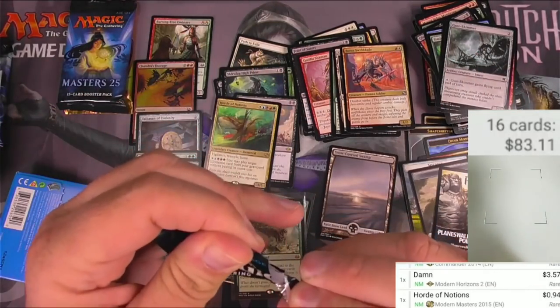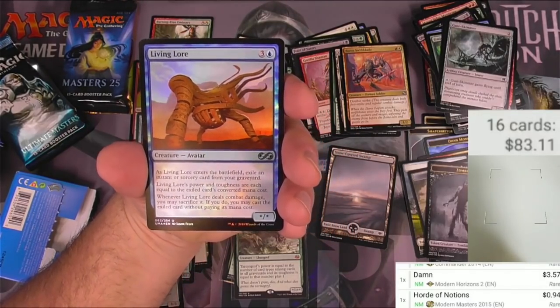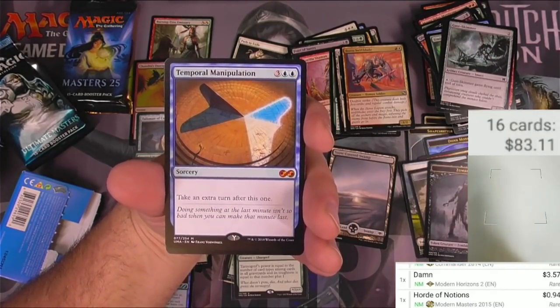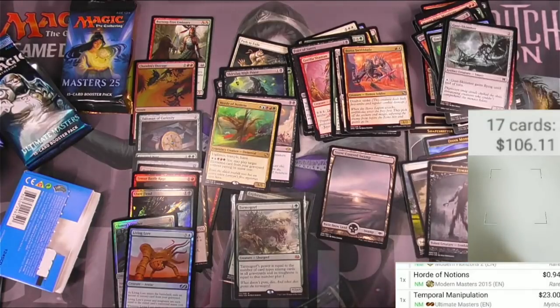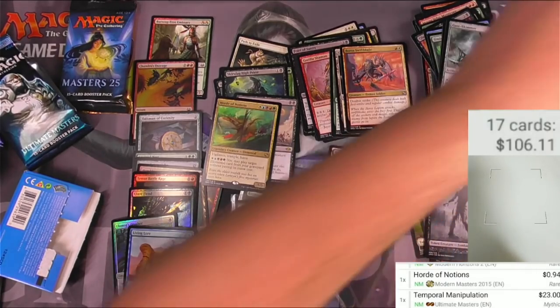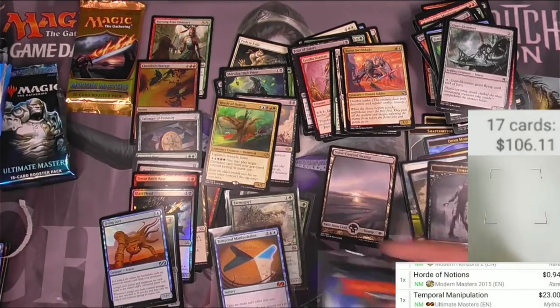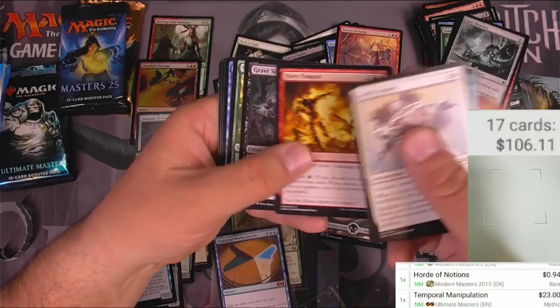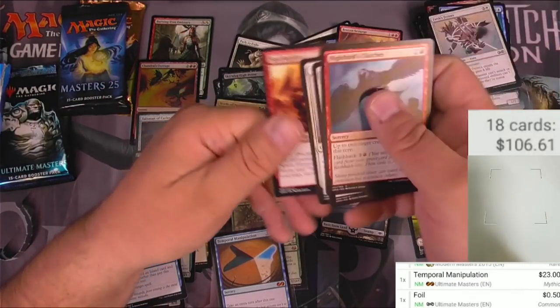Ultimate Masters - this one's a side opener, oh my gosh. Zombie, living lore is the foil, and there we go - temporal manipulation is the mythic! Three and two blue: take an extra turn after this one - same as time warp. $23! Plugging away here. Temporal manipulation - a couple of good hits here today. We didn't even finish this last pack: miraculous recovery, rise from the tides, brazen scourge, and some commons. The foil is worth about 50 cents - not bad.